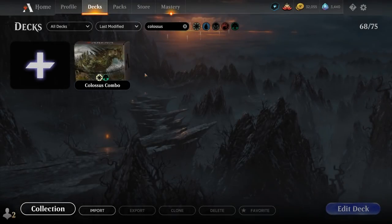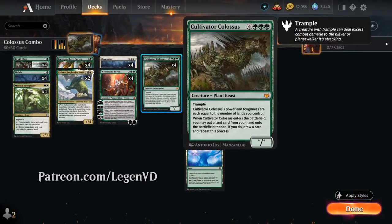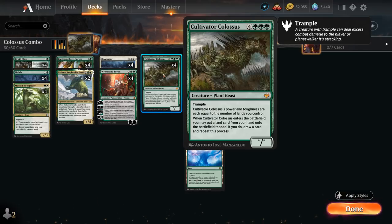Hello and welcome to another Standard Games video. Today we're taking a look at a green-white ramp deck, as voted on by my supporters on Patreon, built around Cultivator Colossus — the 7-mana Mythic Rare Plant Beast from Crimson Vow with Trample, whose power and toughness are each equal to the number of lands we control. When the Colossus enters the battlefield, we may put a land card from our hand onto the battlefield tapped, and if we do, we draw a card and repeat this process.